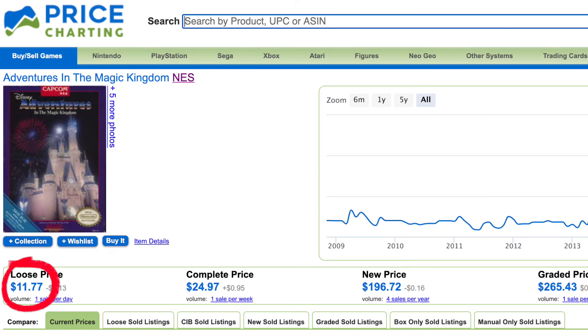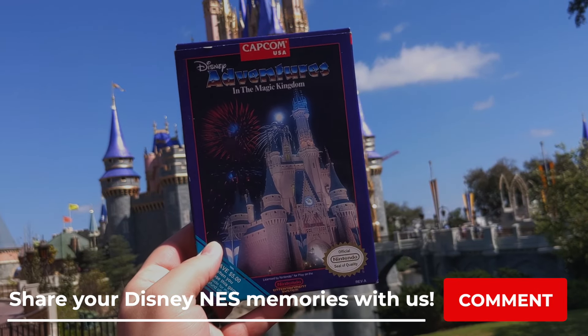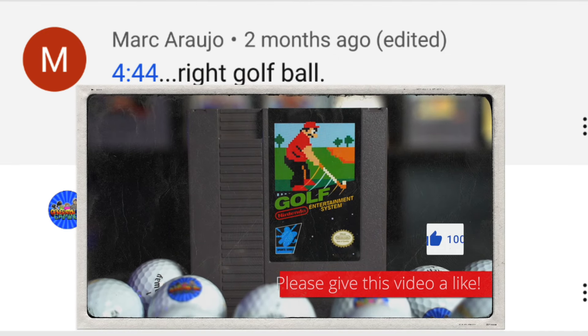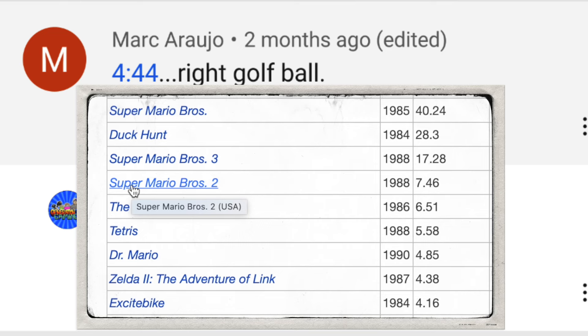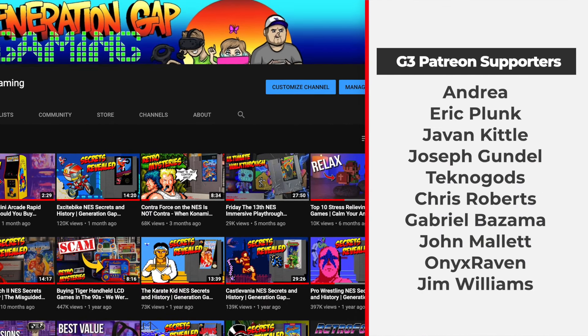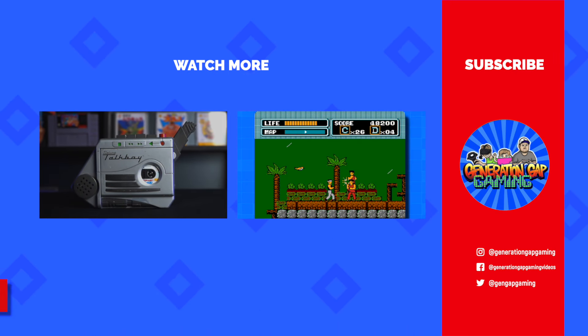Luckily, it's not more than a few bucks to purchase this game today if you want to add it to your own collection, for that magical combination of Disney and NES nostalgia. Special shout-out to Mark for finding Mullet Boy first in our Golf NES Secrets and History video. And as always, a special thank you to each of our Patreon supporters. Till next time, guys. G3 out.